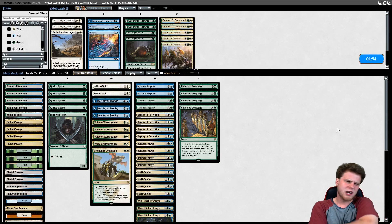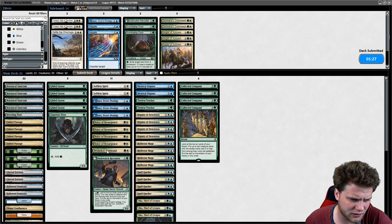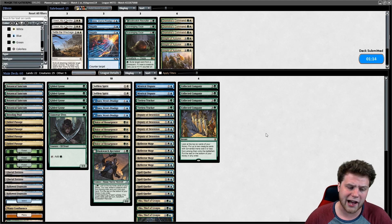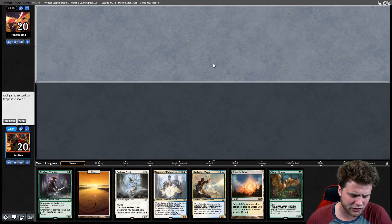I'll keep one Dromoka's Command. We could also look at Negate, but it seems a little narrow since they do have Master of Waves and some really good threats. Reflector Mage is interesting — if you can ever hit a Tempest Djinn it seems insane. One random Dustwatch Recruiter: you never want two, but getting one lets you just sit back and stay out of range on card advantage. Dromoka's Command is interesting though — it does kill a Curious Obsession and fight Master of Waves, so maybe we'll see how it goes.